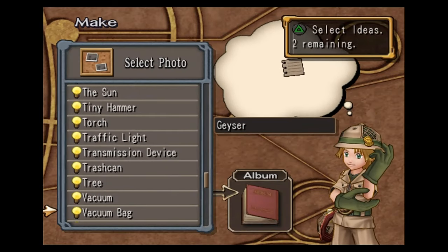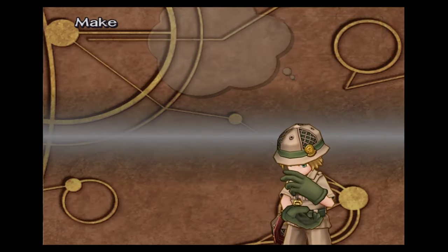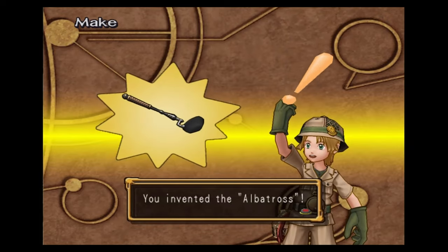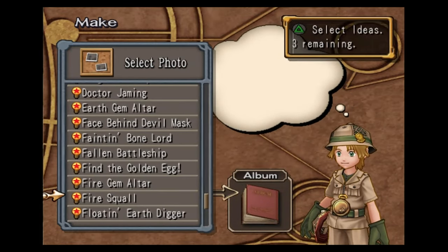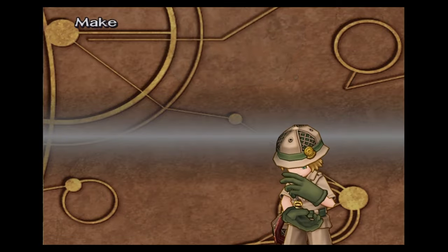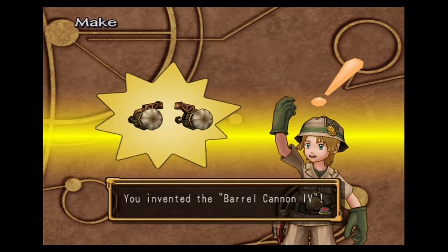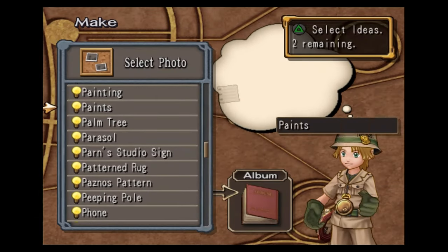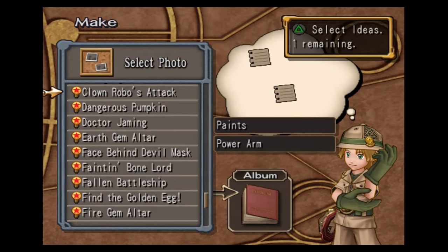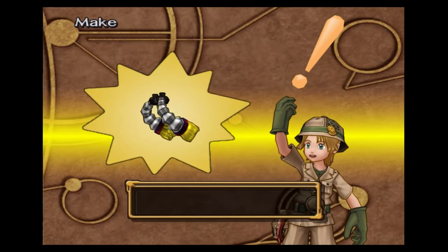Geyser, tree, and the fire squall — this will make us the albatross. Say cheese, fire squall, barrel, and air cleaner — this will make us the barrel cannon four, the strongest barrel cannon, which is actually an okay weapon. Say cheese, paints, and power arm, and then clown robo's attack — this will make you the clown robo arm four. It's the strongest clown robo arm, but not particularly strong.